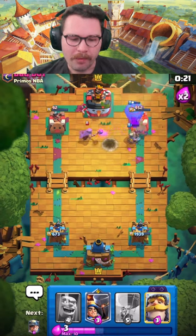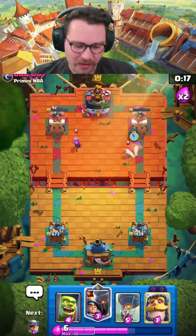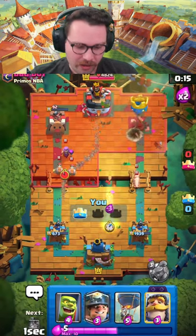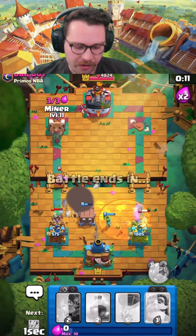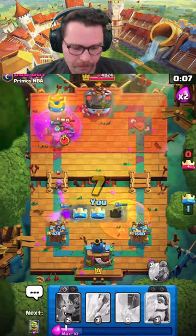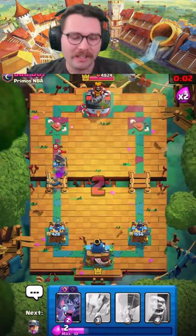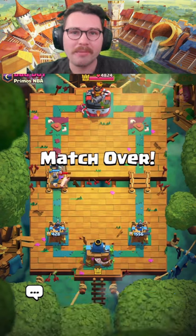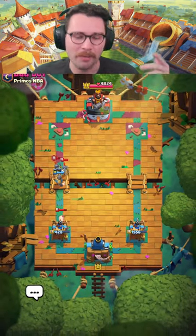The whole point was not panicking on their counter push — that was the main thing I tried to do there. I'm going to Little Prince on this side, Goblin Cage on this side, Miner to take their other tower, Miner Rage. Just like that we protected both of our towers, took both of their towers, and got BM'd in the process. Good game to our opponent — didn't matter that they had a building. We'll catch you in the next one.